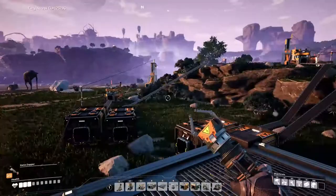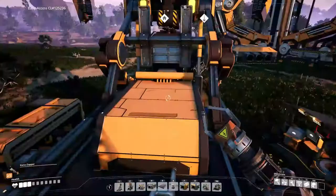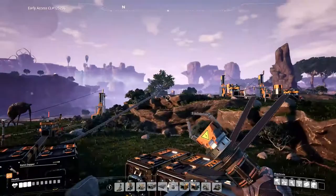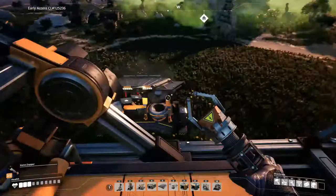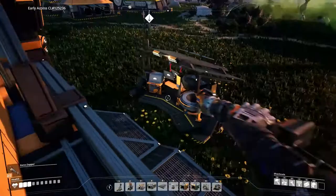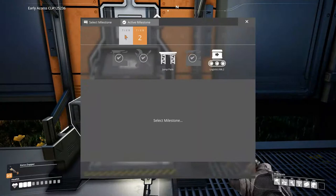Hey guys, what's up, I'm Tater and we're back in Satisfactory. We took a video break, did a Fortnite duos fill game, met some kid Phase Pokey, played with him for a few matches. We're back in episode four. If you guys remember the last episode, I was stranded over in the northeast area. We found the drop pod but couldn't open it because we needed power, so then I came back down here.